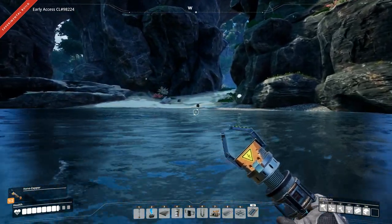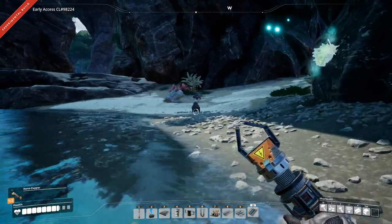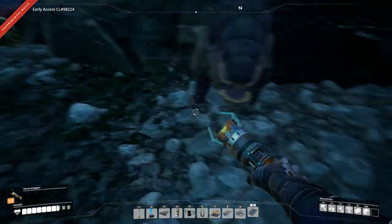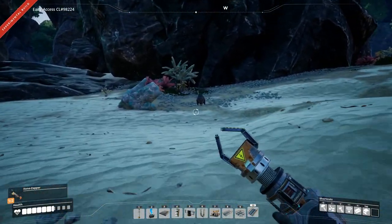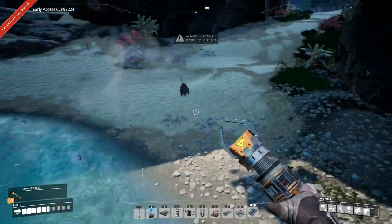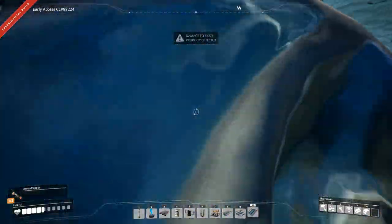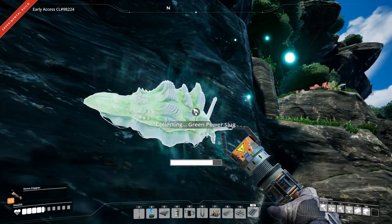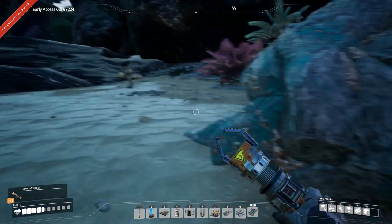There is a power slug over here - there are also two thingies guarding it, but let's go get it anyway. One down. There's the carapace and there's the power slug - let's grab that.